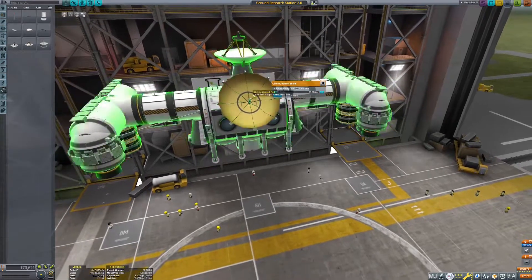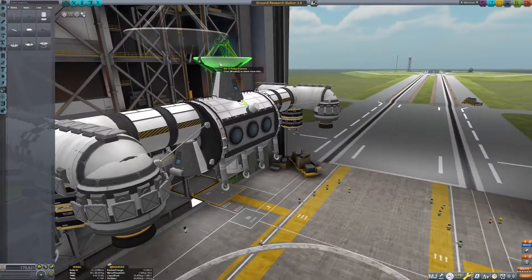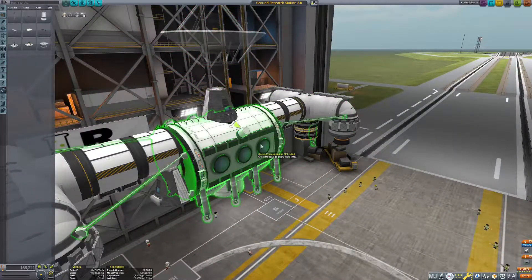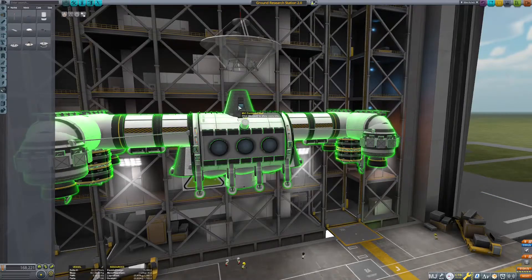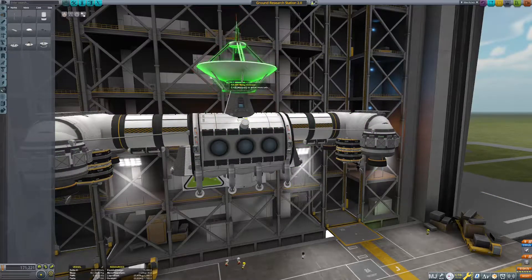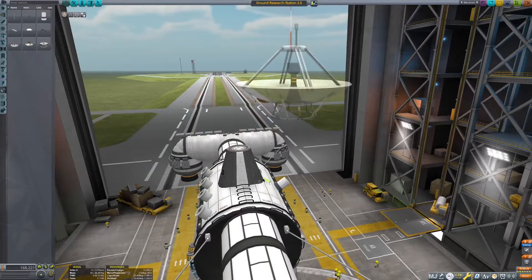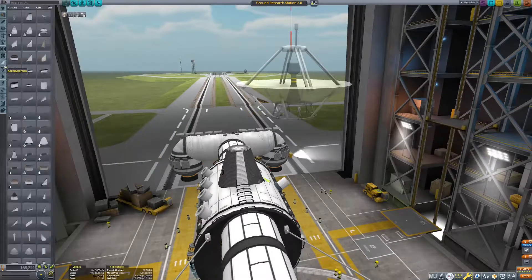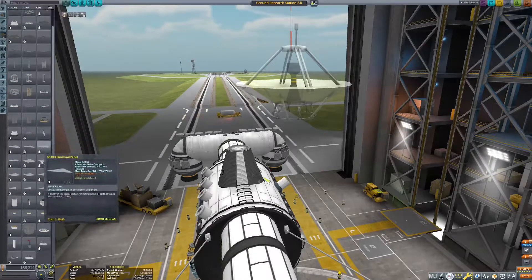I'm pretty sure this one won't do when we're super far away, so I need the largest one. Yeah, now, everything is attached to this part so I can't remove it. It'll just be like this, I guess. Over here we can just add — where are you hiding? It's in structural, ain't it? Somewhere here.